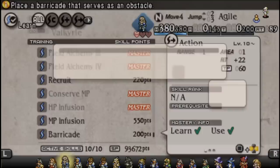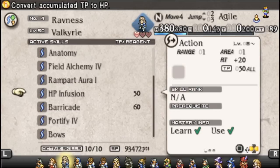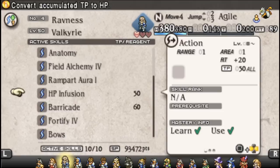Apparently I never learned Barricade — absolutely brilliant. So let's put the Barricade on there. The thought process is we can combine items and HP Infusion to max heal whenever we need to, Barricade for blocking movement, and Rampart Aura for blocking movement. Bows for dealing with the main threat, because Barricades are going to do a pretty good job of blocking crossbows — meaning Thrown Weapons will be our main weakness.